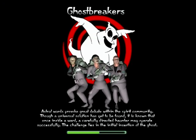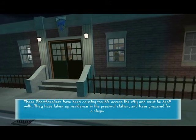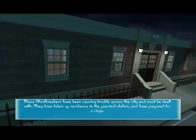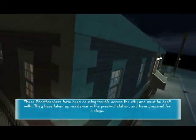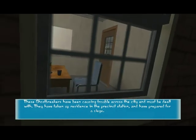We're going to take the fight to them this time. These Ghost Breakers have been causing trouble across the city and must be dealt with. They have taken up residence in the precinct station and have prepared for a siege. Beware their defenses.